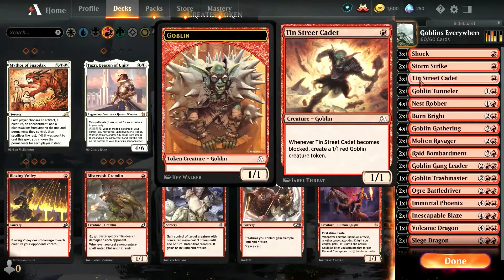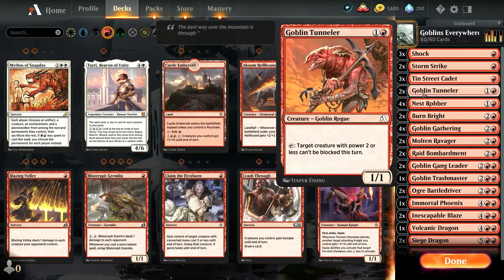We've got three Shocks, two Storm Strike, and three Tenth Street Cadets. These are handy because when they become blocked, you create a 1/1 red Goblin creature token. So as soon as it blocks or dies, you get it back. Goblin Tunneler — I just love the art on that. What a face. A face only a mother could love, and a blue player could say no to.